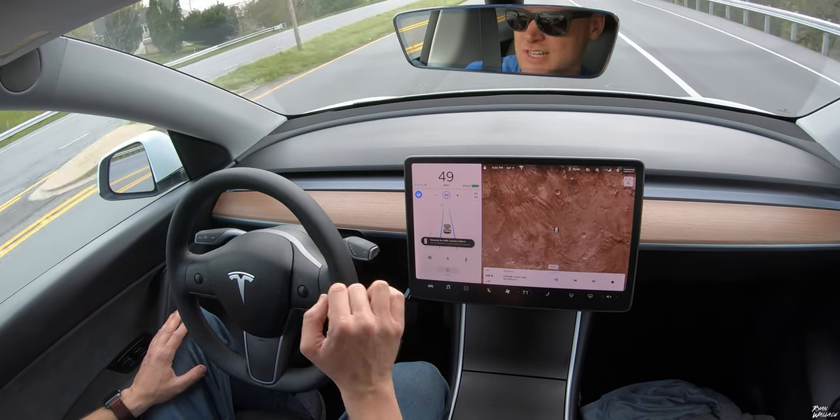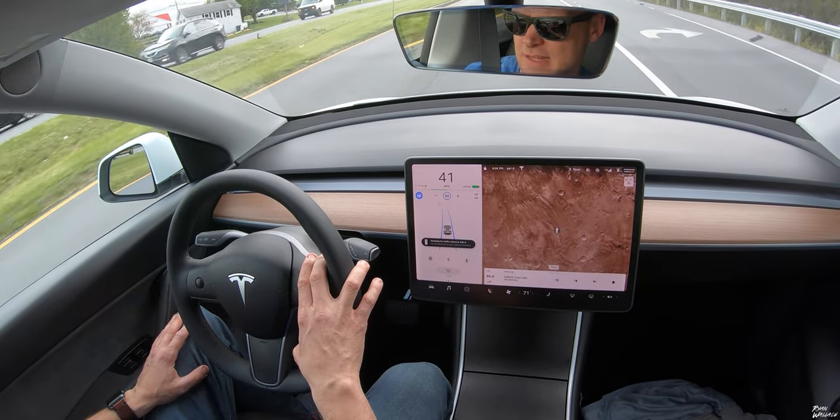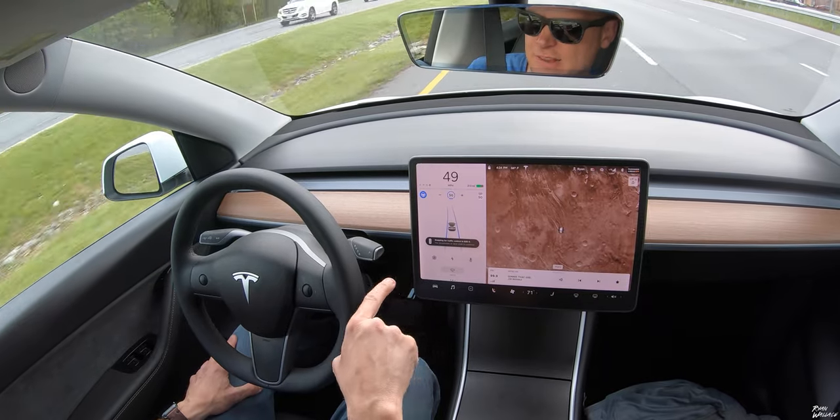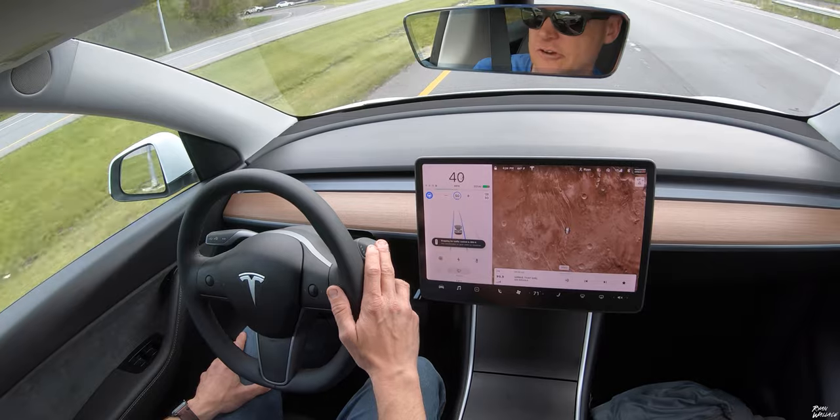This is so good. I'm going to go straight through this and hopefully hit one of these — there are three lights coming up. Stopping for traffic control 500 feet. Why is it stopping? The light's green! So interesting — it was going to stop at that light regardless. Use accelerator or gear stalk to continue. So this is super interesting: if it sees a traffic light, it stops regardless. If you want to bypass, you have to hit the gas or the accelerator or the gear stalk to tell it to bypass the light.